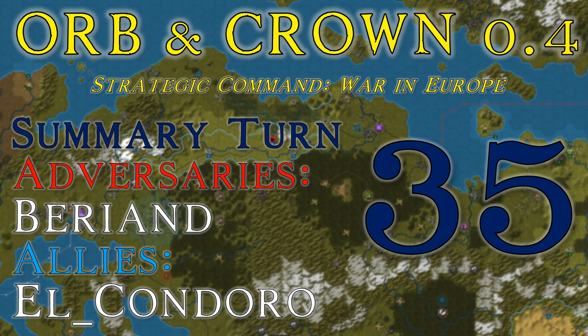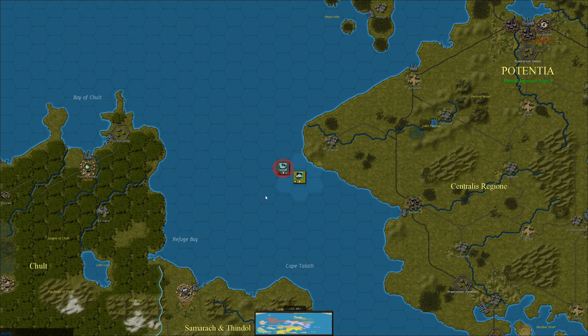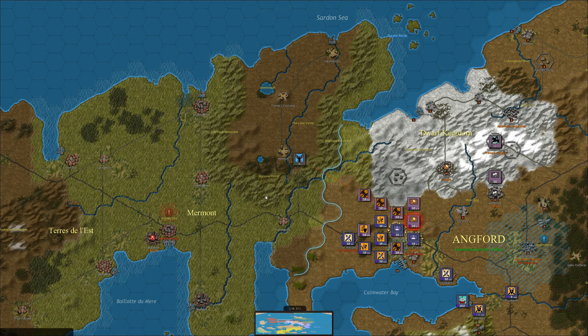It's turn 35 in this playthrough of Auburn Crown 0.4 and my allies are still on the defensive, and that has to change if I have any hope of winning this game. I think I forgot to move these guys last turn and that is going to be the death of them, sitting out there by themselves off the coast of Potentia, sadly meeting their demise as they are surrounded by what seems to be a very large armada of adversary ships.